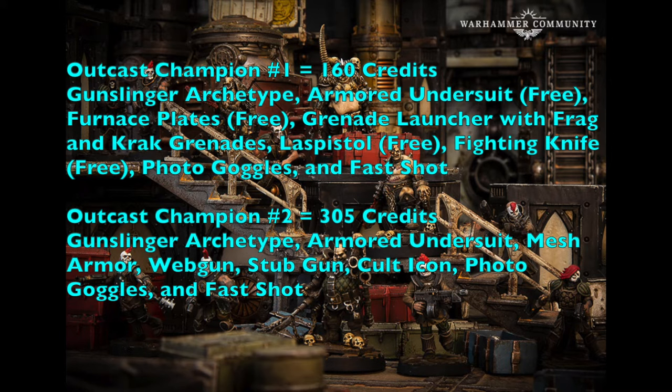Outcast Champion number one costs 160 credits and has the Gunslinger archetype with a free armor undersuit, furnace plate, laspistol, and fighting knife inherited from Era Slagmus's equipment. Additionally equip him with a grenade launcher with frag and krak grenades, photo goggles to see in the dark, and the Fast Shot ability to shoot twice with the grenade launcher. Use this fighter to suppress enemies with double shooting — frag or krak grenades as needed.